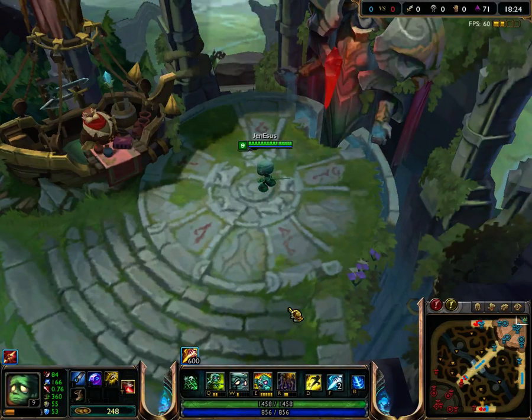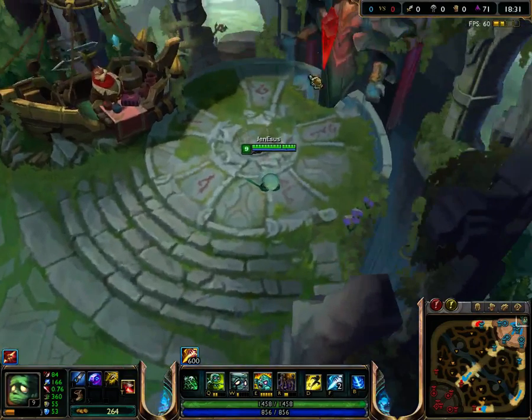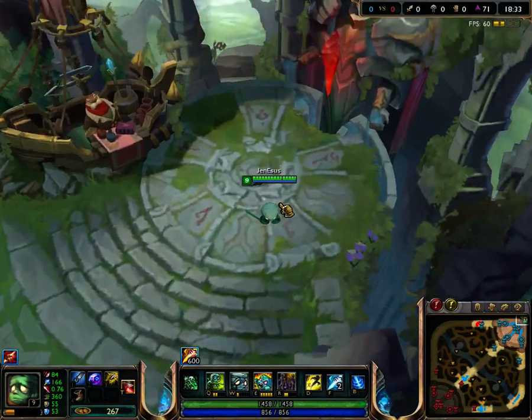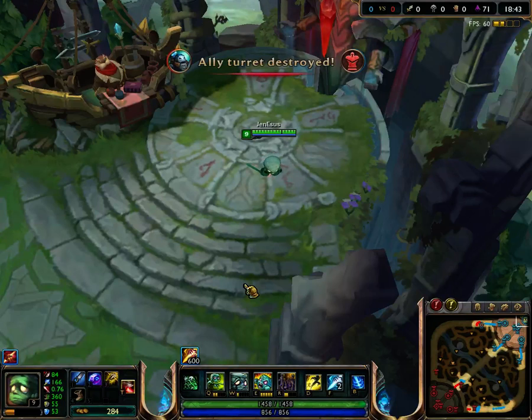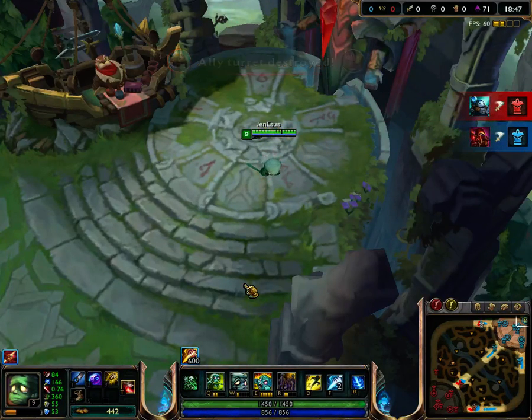So if you have a team fight composition or a pick composition and need some ability power coming out of the jungle, go ahead and pick Amumu — you should be fine. Like and subscribe and leave your comments and suggestions for future videos. This is Genesis, the original support. Have a great day.